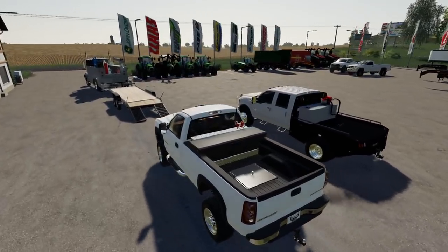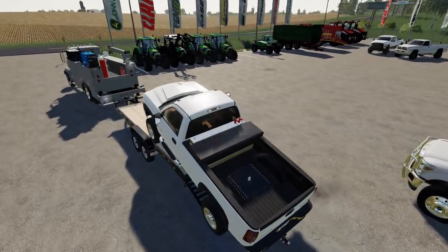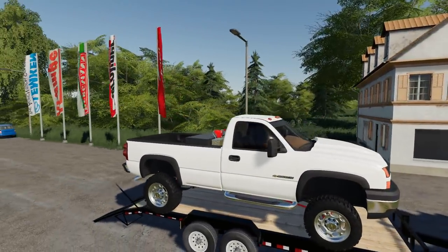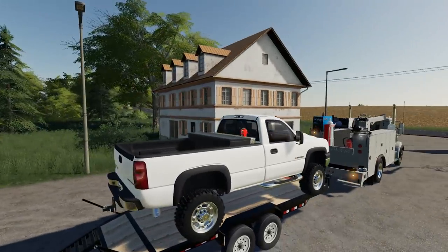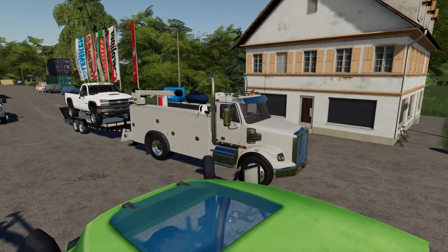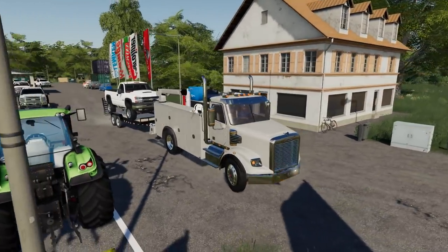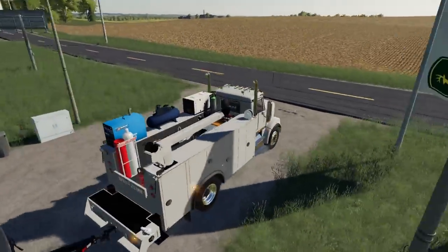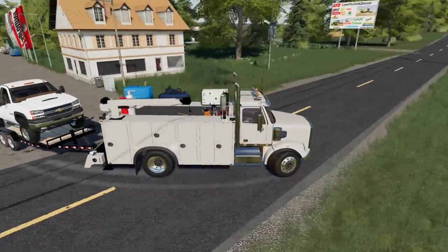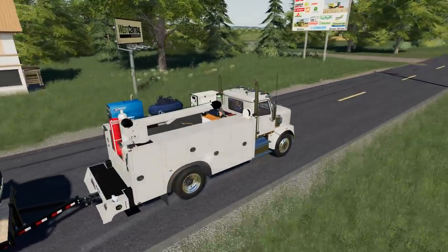This trailer looks much smaller than I thought — it's a little bit too small for this truck, but it's okay because we're going just right down the road. Let's bring the ramps up and carefully try to get this Chevy across. We're also on — what's the name of this map? I feel like it's called Canyon Creek, but I may be wrong. I'll link everything down below in the video description.